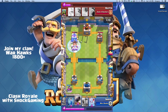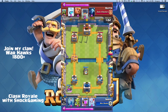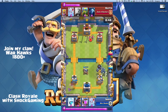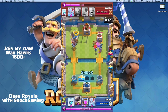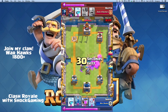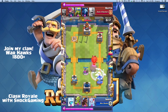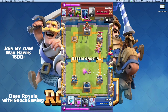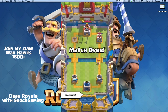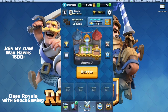He puts down barbarians — big mistake — and the hog rider just hammers the tower down to 143 HP. He puts down the balloon and freezes, and I zap so the balloon doesn't get another shot off. I send a hog down for one shot and take it out. He ends up freezing — a pretty good play — but I have the elixir pump tanking for me. He has a lot coming but I arrow it off, stopping the balloon push.